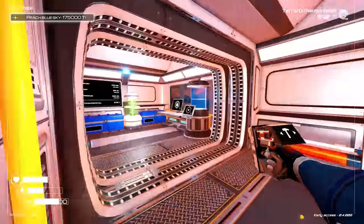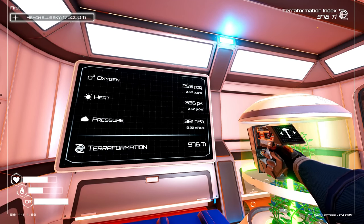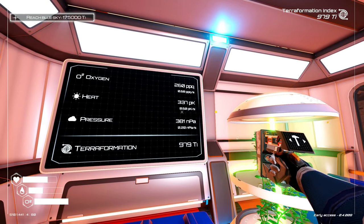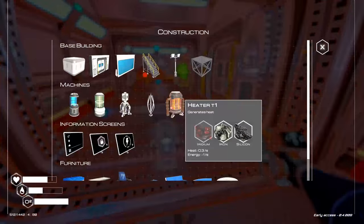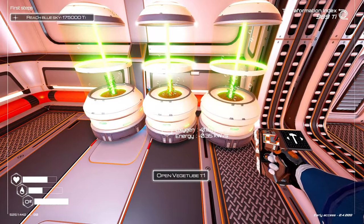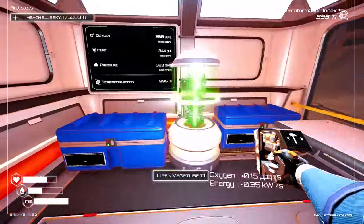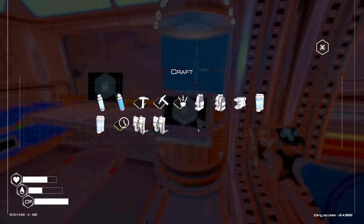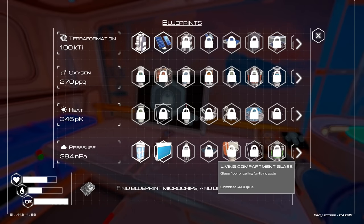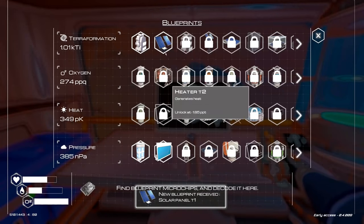How is oxygen looking now? Oxygen is plus 6.68 — not bad. Heat's doing okay. Pressure's not doing great — I need more drills, is what I think that means. I need more drills to increase the pressure situation around here. I also want to unlock more stuff. Oh, good timing — I got some solar panels! Nice. How do I build those? I need more cobalt, and I do not have any.